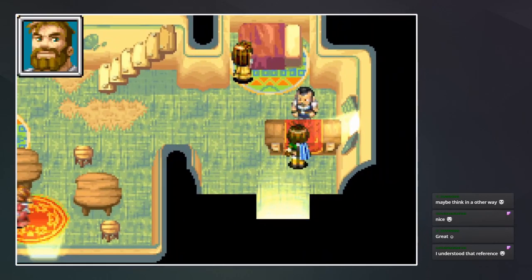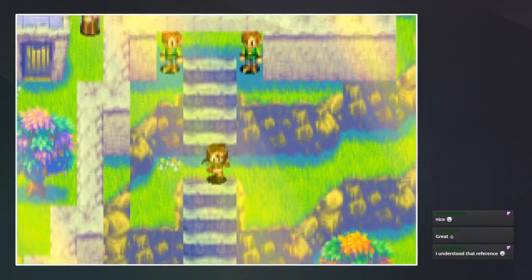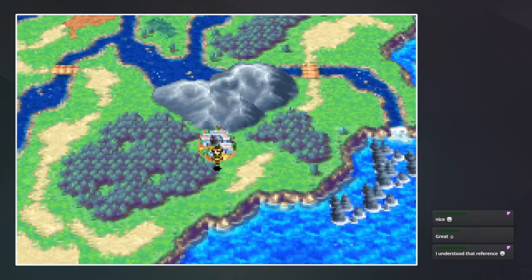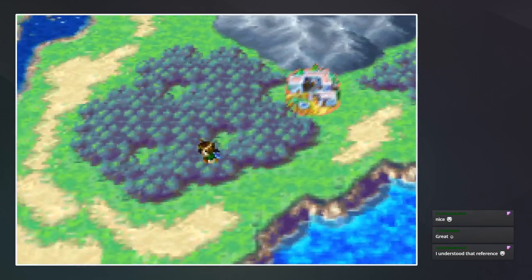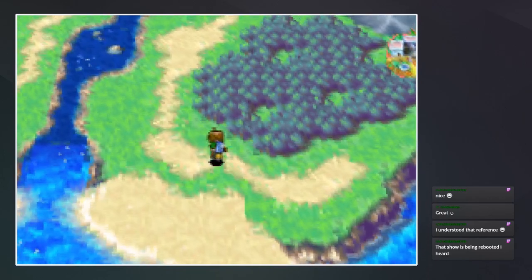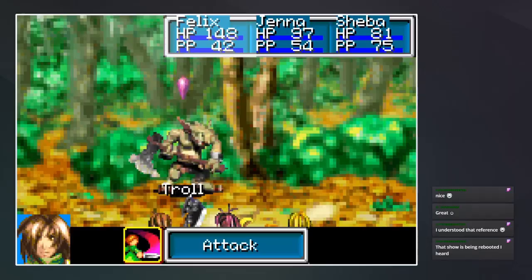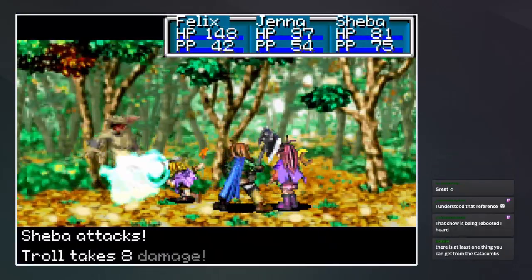I'm gonna just sleep at the inn — might as well. We make like 12 coins from a single battle. "I understood that reference." Good, good to know. Alright, I think we're done here for now. We're gonna try and find Osenia. That show is being rebooted? I hadn't heard about that at all — that's pretty cool though.